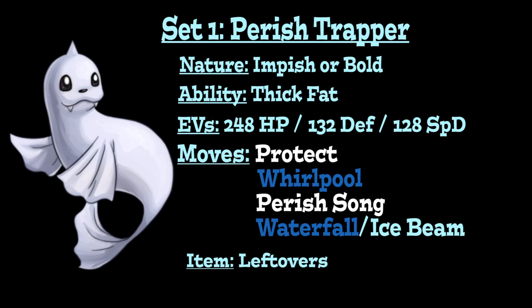For the moves, the Perish Trap setup uses Whirlpool to trap opponents, Perish Song to put a three-turn countdown on both you and your opponent, and Protect to stall out those turns while Perish Song is active so you can switch out safely while your opponent cannot due to Whirlpool, taking them down at the end. If your opponent switches in something with a super effective move after you've used Whirlpool, you can at least Protect for one turn to get residual Whirlpool damage. The last move is Waterfall for flinch chance to stall Perish Song turns, or Ice Beam for strong Ice-type coverage.